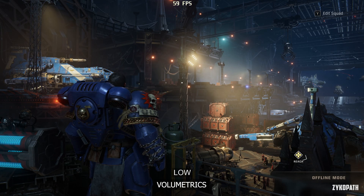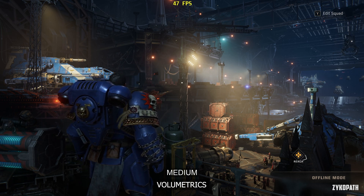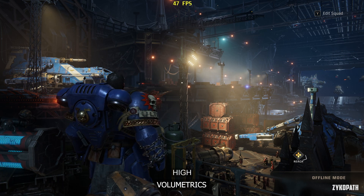The volumetrics setting is the most demanding setting in the game depending on the location, and thankfully the differences between the options are very hard to tell apart. Use Low for basically free fps gains.